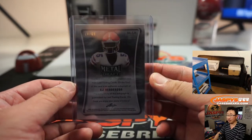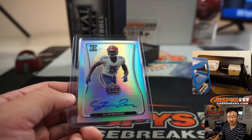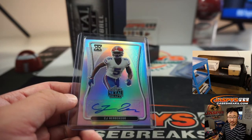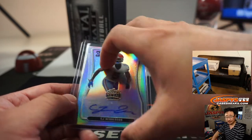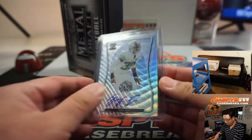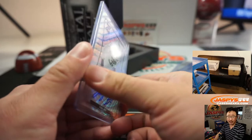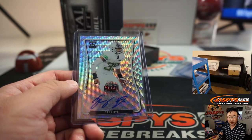CJ Henderson, 14 out of 60 — Jamie gets that one. Then we've got Troy Dye, one out of 50. That'll be for Chris Maxwell.